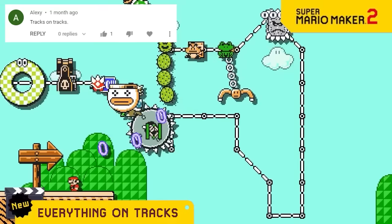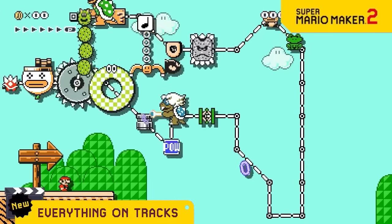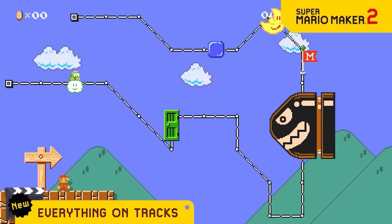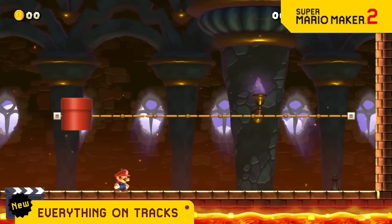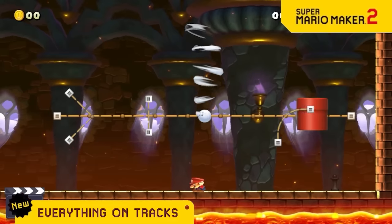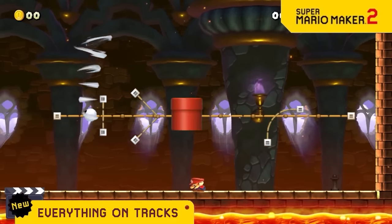Tracks are so versatile since you can put almost anything on them. But we're removing the "almost" — now you can put literally anything on a track. Now you can have a floating naked pipe, twisters on tracks, and you guessed it, even tracks on tracks. It doesn't make sense and it's not supposed to.